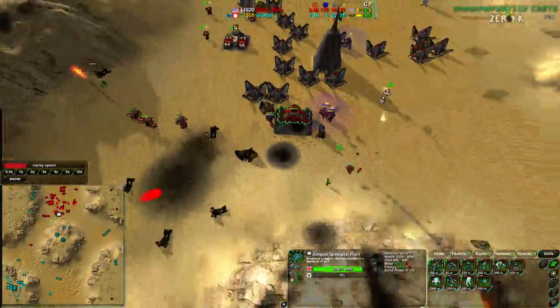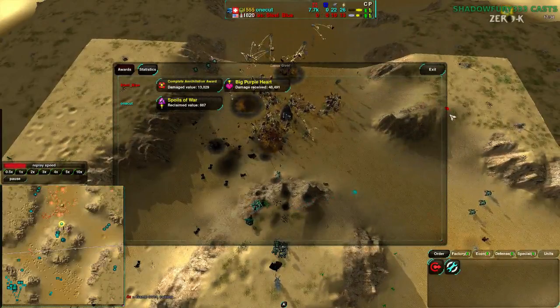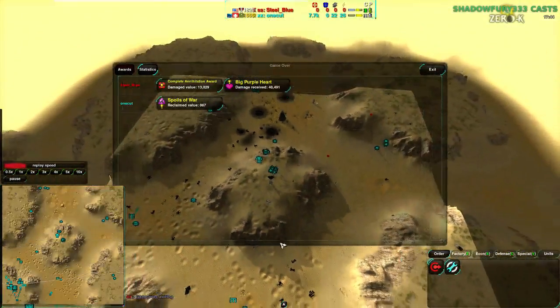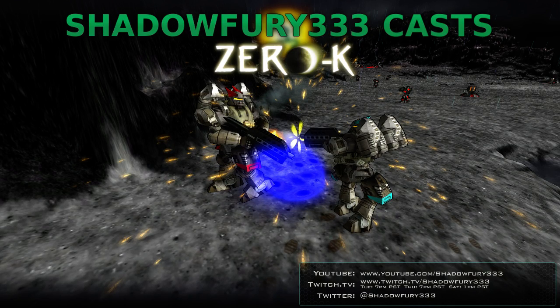Actually no — that second scuttle gets killed before it even gets on the production line. SteelBlue realizes he can't do much from here and throws in the towel without even a GG. That was the game. Hope you enjoyed that — that's going to be it for me tonight. Thank you all for watching, and have a good night.